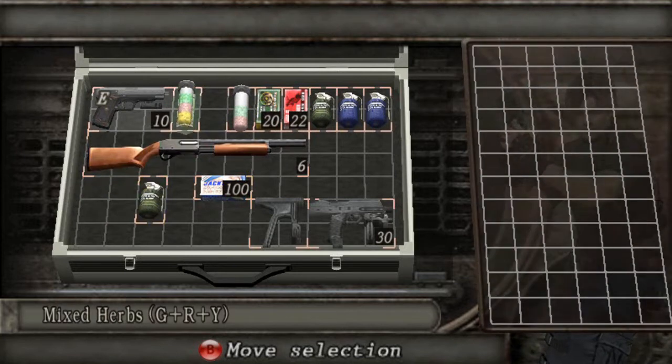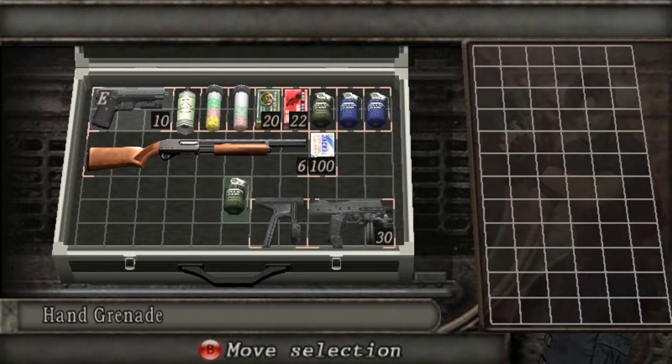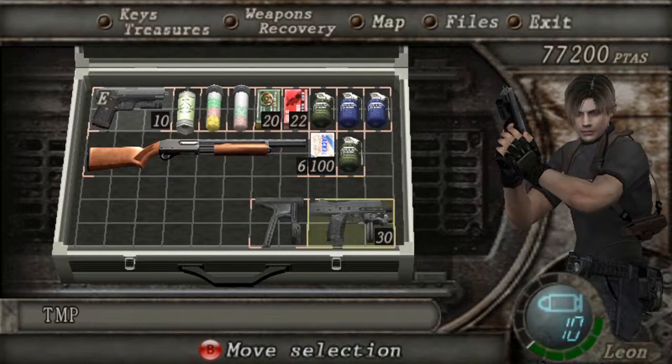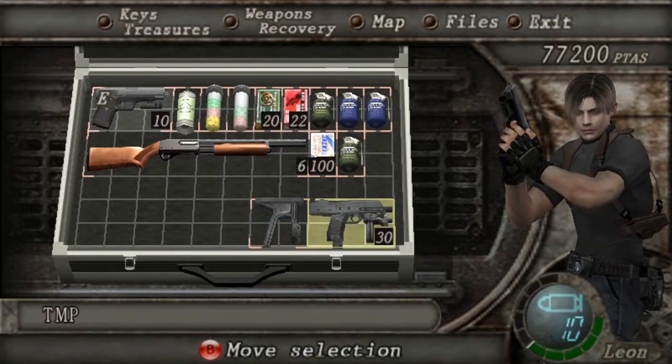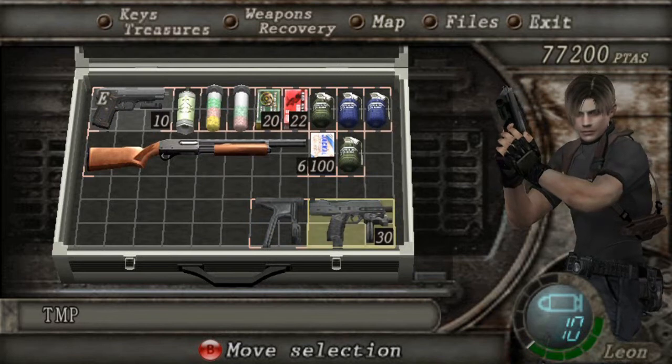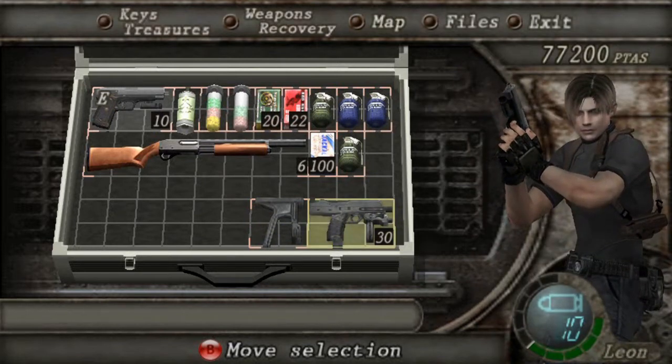I'm going to put this ammunition down here as well as this grenade. Also, as soon as you get this stock and whatnot, you've got to combine it so it won't work with the TMP — otherwise the stock wouldn't work with it. So I'm pretty much done with this.